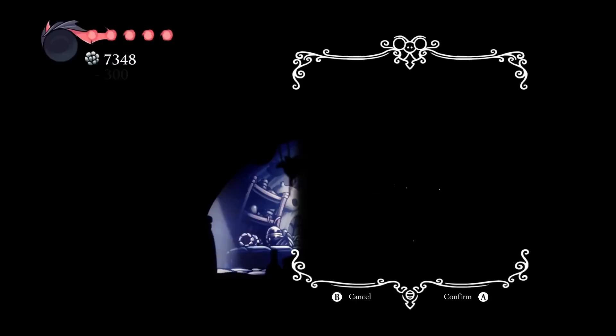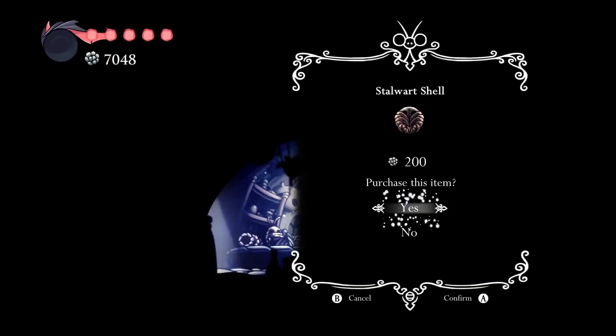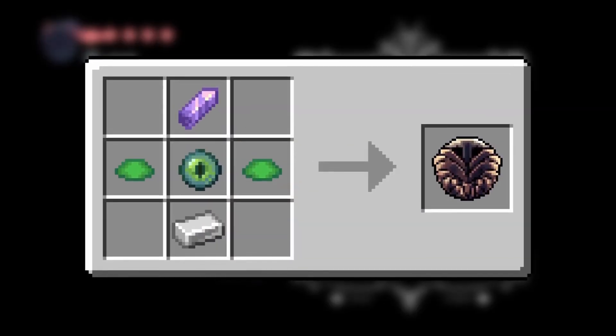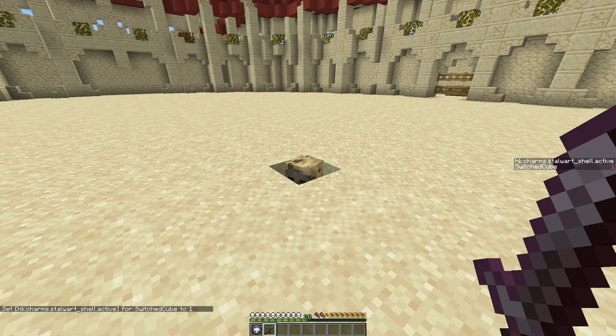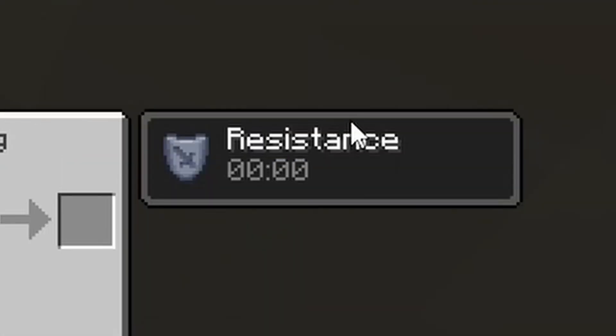The Stalwart Shell is bought from Sly the shopkeeper in Dirtmouth for 200 Geo. It is crafted with turtle scutes as the material and costs two notches to use. With this charm, when recovering from damage, the bearer will remain invincible for one extra second.